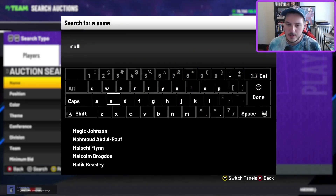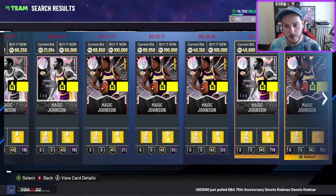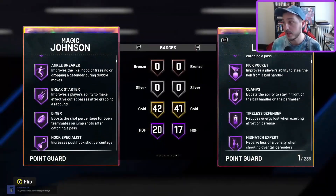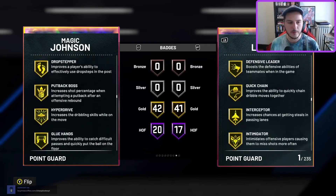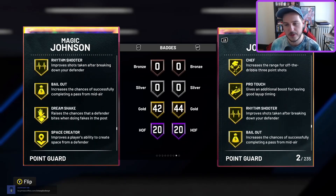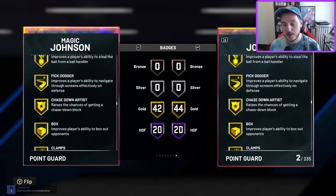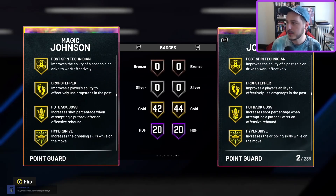Let's get some honorable mentions out of the way. Number one: Magic Johnson, specifically the Power Within Magic. That Magic can get Chef and Limitless Spot-Up and some other shooting badges, which are important. I ended up putting Limitless and Chef on gold on mine and I like him quite a bit. The reason he's not a full mention is on current gen he's sluggish, and I haven't messed around with him on next gen yet.